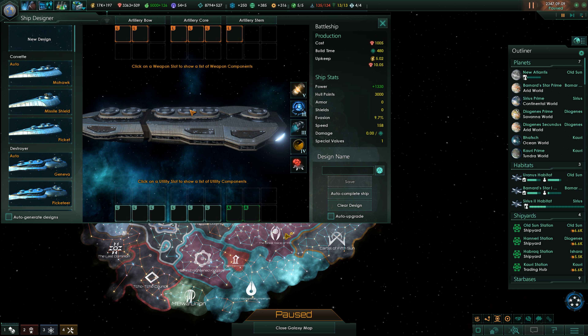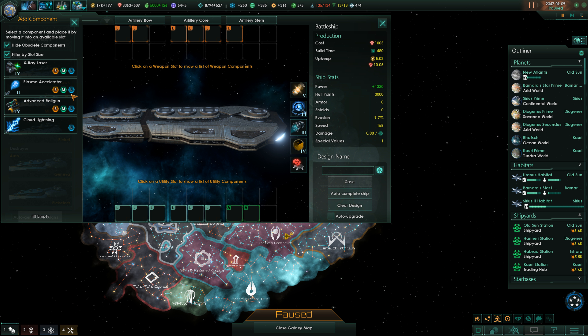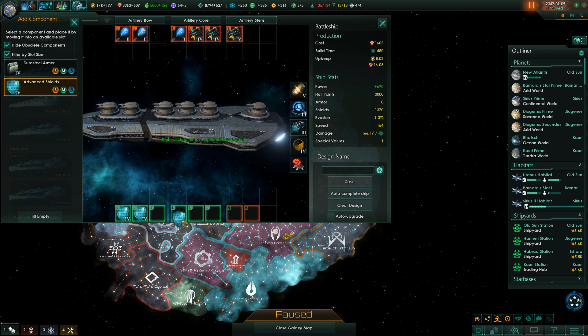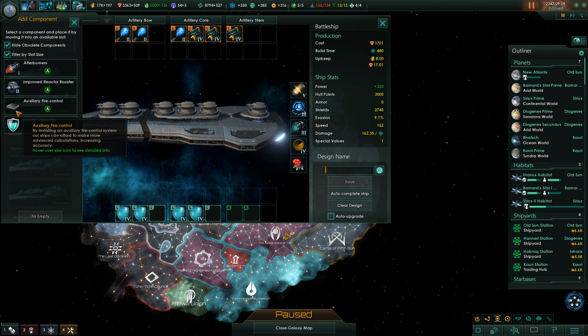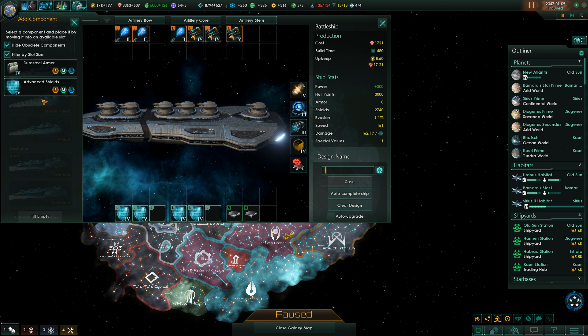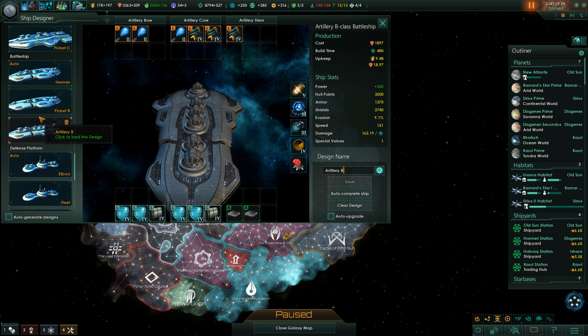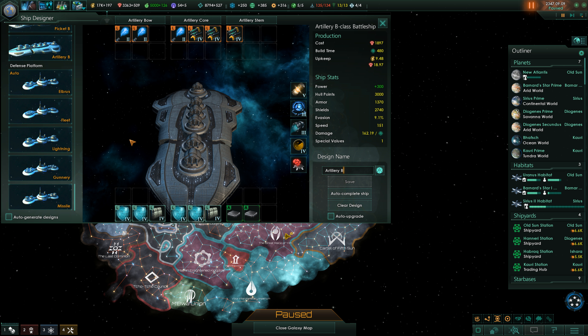Then we go for the artillery battleship — something that ultimately makes a lot of sense with just large weapons. Plasma accelerators at range 80 combined with railguns, some shields, fire control, and dual durasteel armor. The artillery B-class battleship is ready and looking great.